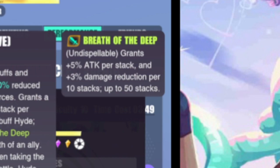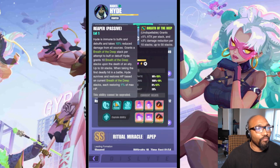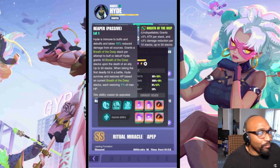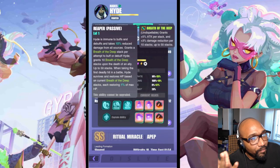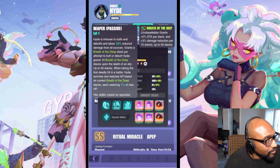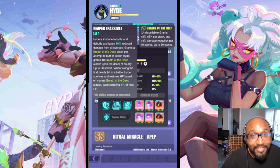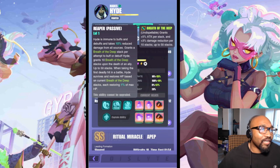Breath of the Deep is undispellable — can't get rid of it. It grants 5% attack per stack and 3% damage reduction per 10 stacks. Let's do the math: 5% times 50 stacks — ladies and gentlemen, that's 250% attack. That is a lot of stanky attack you get for free and it's undispellable. They can't get rid of it, which is pretty cool.